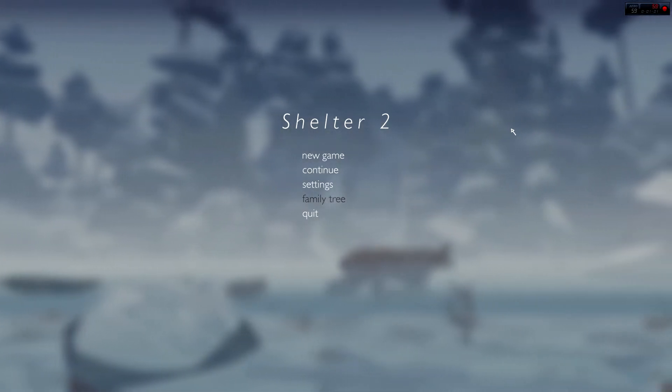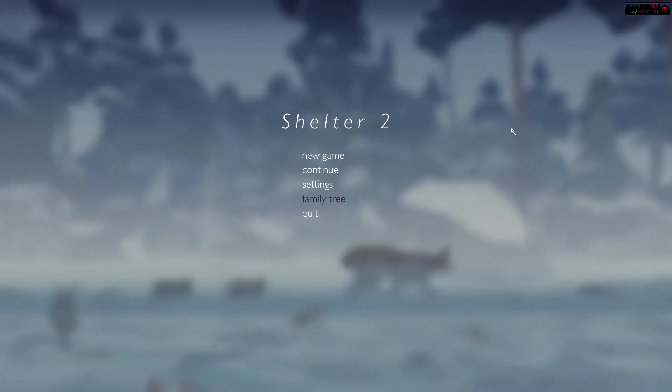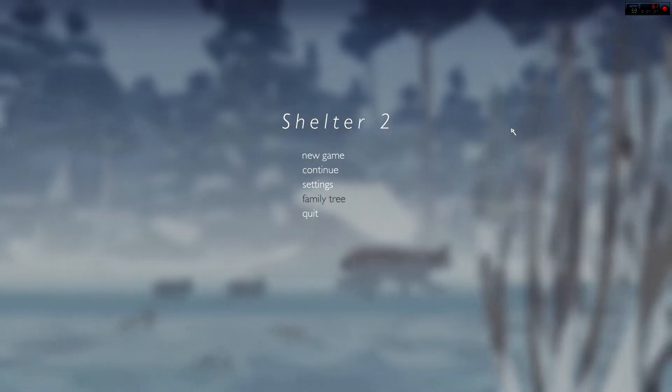And in Shelter 2, it's actually a lynx — so we're going to be part of the cat family, in a very snowy environment. Let's start off the game and boot up a new game here.